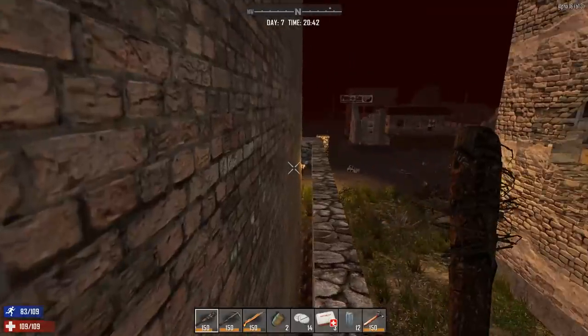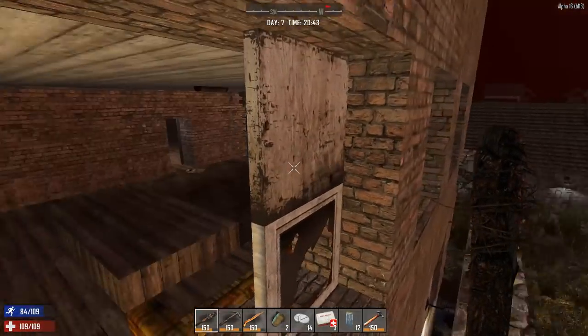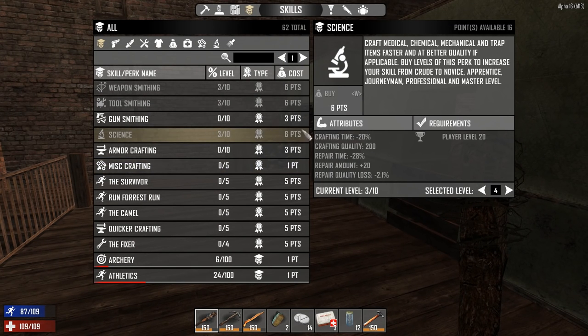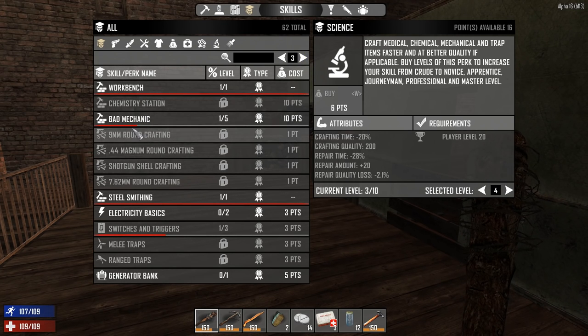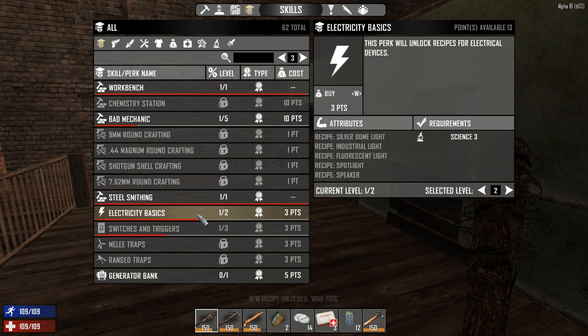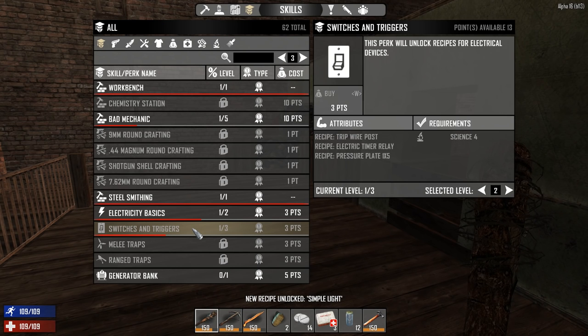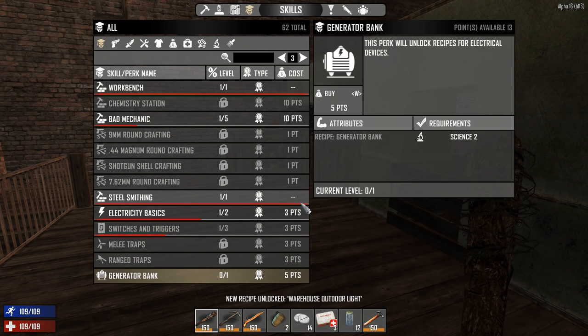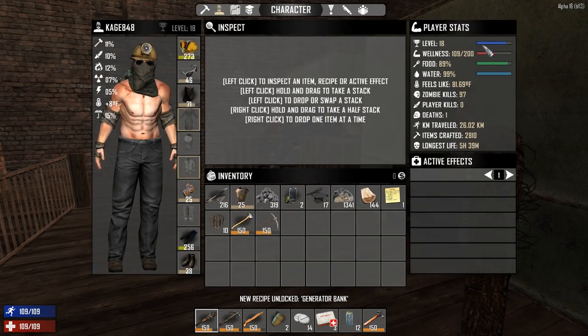I really want to move to electricity, so I'm hoping those torch towers won't be there long. After this horde night I'll do some looting — taking apart cars for parts — to work toward electricity. At player level 20 I want to get more science. With three science right now: Steel Smith gives us electricity basics, the wire tool — definitely want that. The next science level gives us spotlights, speakers, and I accidentally put points into switches and triggers. We can do the generator bank, we'll go ahead and do that. I'll save the rest of the points since I'm close to level 20.